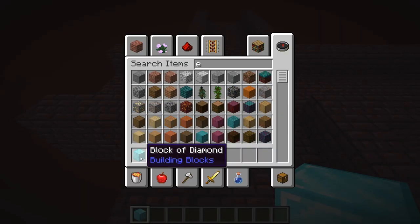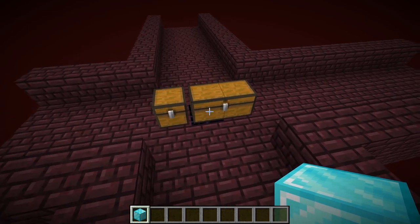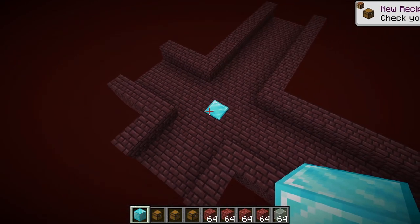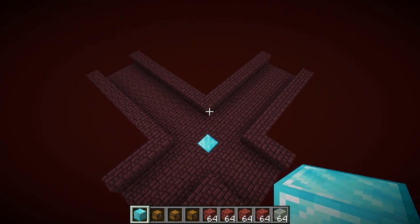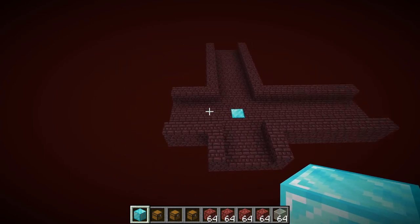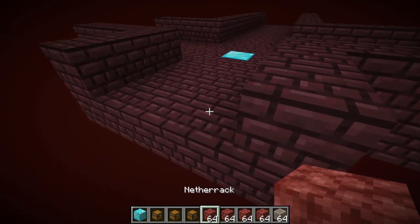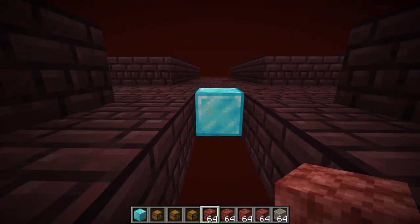You're going to need some sort of temporary block — I'm using diamond blocks because it's pretty obvious. Okay, so you're going to want to put that block in the center of your crossroads. This is my crossroads that I picked out. And then from that, you're going to go ahead and count out from every direction nine: one, two, three, four, five, six, seven, eight, nine.